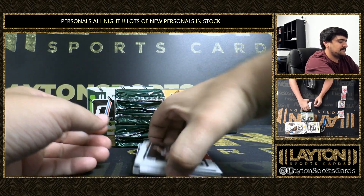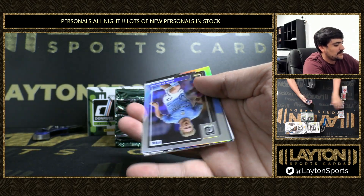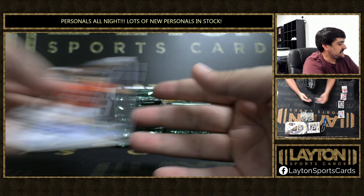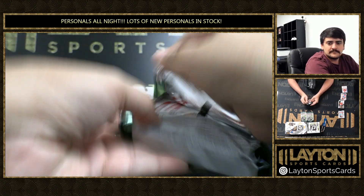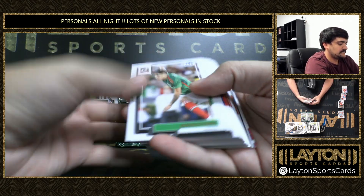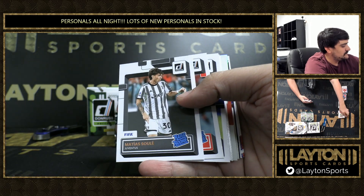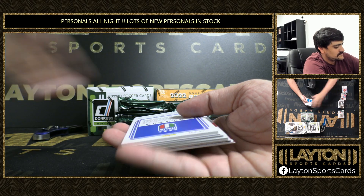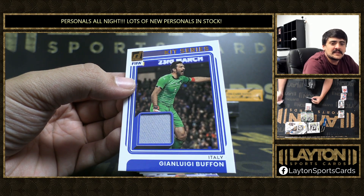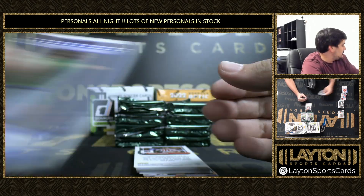Pedri. There's a Veron rated rookie and the holo is going to be KDB — Kevin De Bruyne. Base inserts. Sule rated rookie, Nunez, Nanto. We got GG on the Kit Series — relics there. GG Buffon, the legend, the Italian goalie. That one is not numbered on the player-worn material.